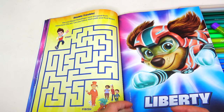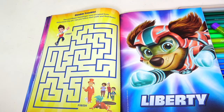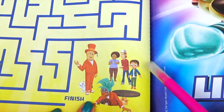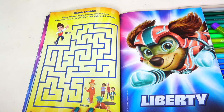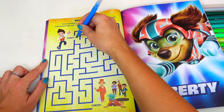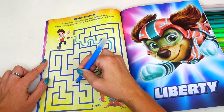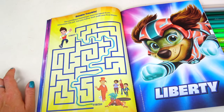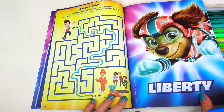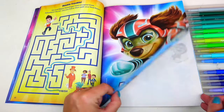Double trouble! Another maze! V and Mayor Humdinger have escaped from Adventure City Jail — oh no! Can you follow the path and find them? Let's help Ryder! We did it with the first attempt! Great job, everybody! That's right, Liberty — we did it!